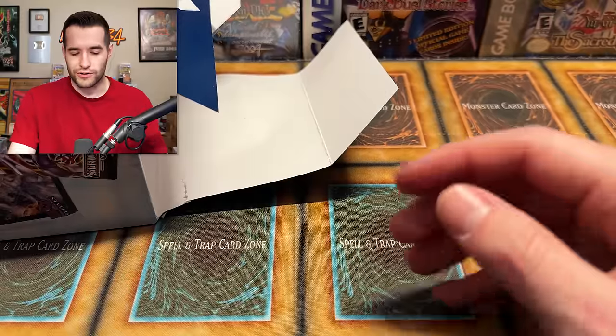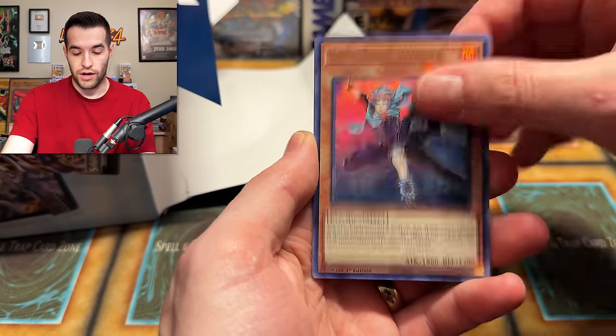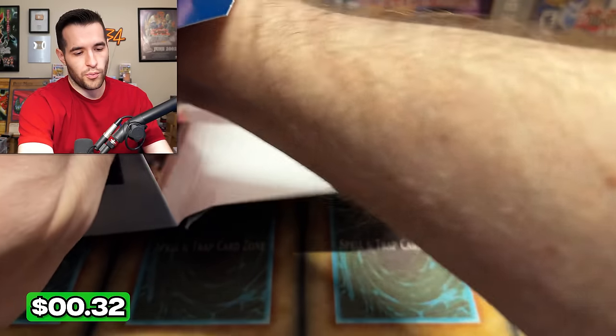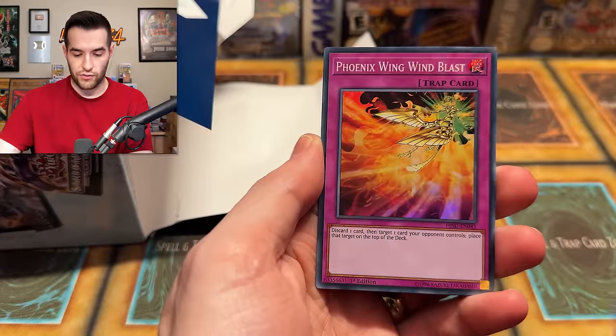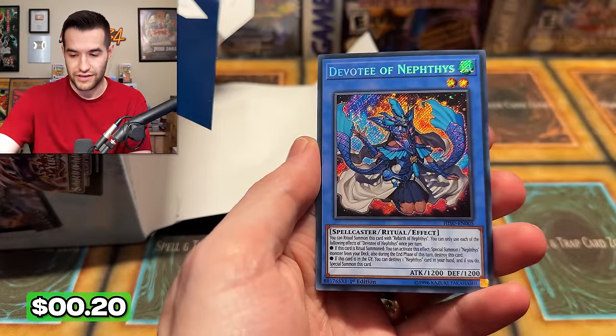We pulled the Topologic cover card — pretty cool. I'm not sure if I've ever pulled that one before. We pulled the Ghost Dark Magician with Lewis like two and a half years ago, and then one other time. Red Supernova Dragon — not bad. One more pack in the mystery box: Hidden Summoners. Awakening of Nephthys, Ultra Polymerization, Prank Kids Rocket Ride, Phoenix Wing Wind Blast — nice super print for Edison — and Devotee of Nephthys. End of the mystery box; the pulls were not horrible.